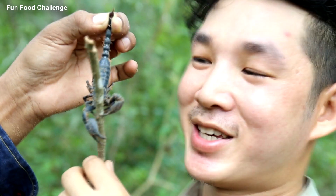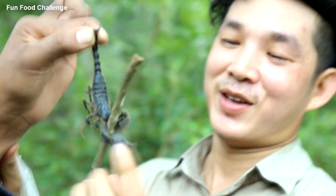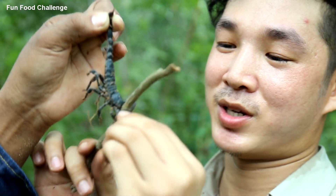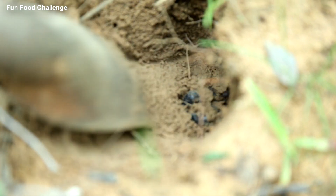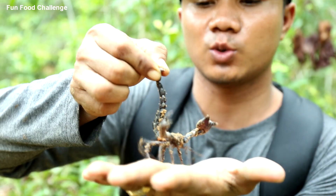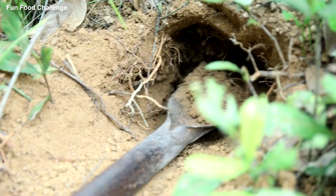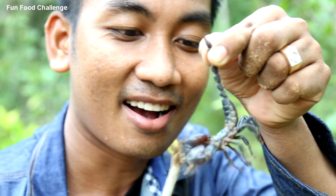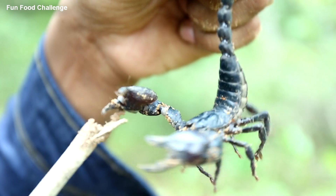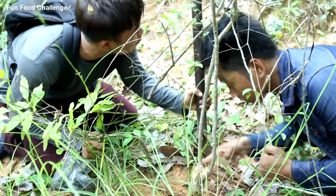This scorpion looks disgusting and it can sting you easily just by touching the pin at the tail. The pincers can cut our hands just like a crab — wow, so big. It's just like the crabs. Look at it — just like the crabs. It doesn't matter — a 2-meter hole, a 2-meter hole is where a huge one lives. Oh my god — did you see my foot? You just stick it here.